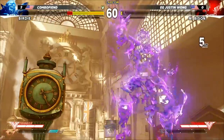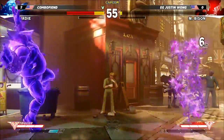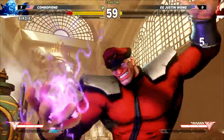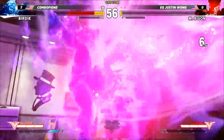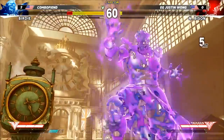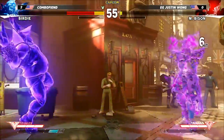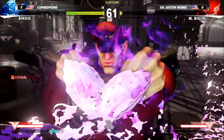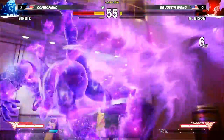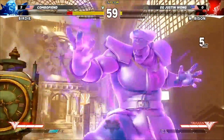The Critical Art can also nullify a projectile. You can juggle into it off his jump medium punch and also combo into it after a Psycho Inferno — using a light version. Justin did jump medium punch twice, land, light Psycho Inferno, into super. We're not sure if that was counter-hit specific. We'll have to test it out when the beta hits. We're going to show you on the screen a couple of Bison combos to get you started when the beta hits, so you have an idea of what kind of combos Bison has.